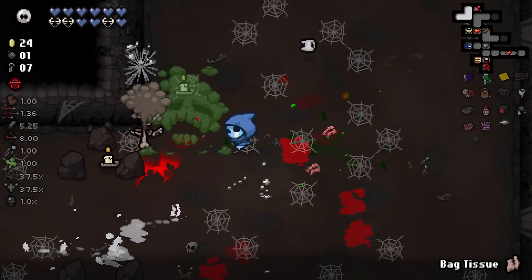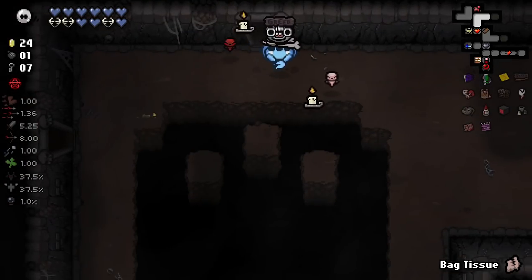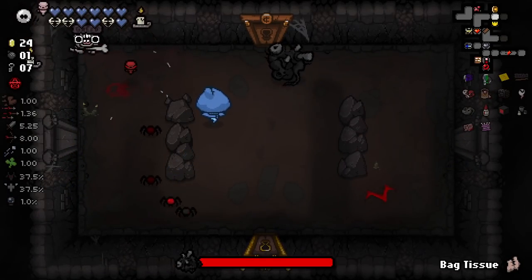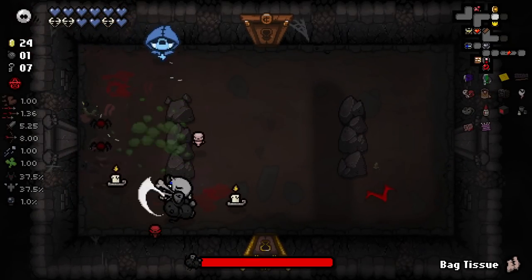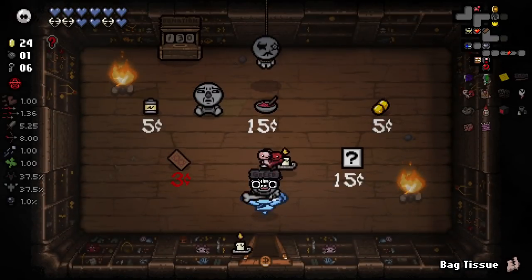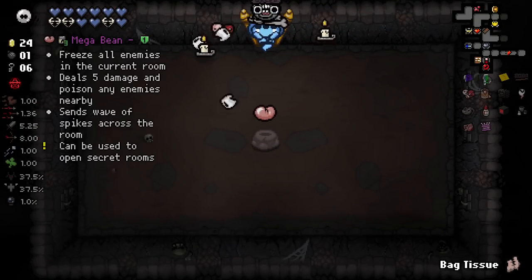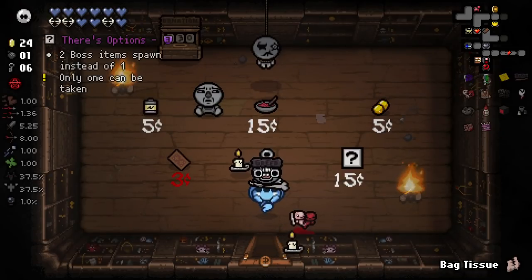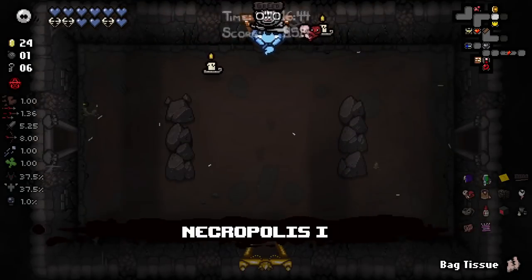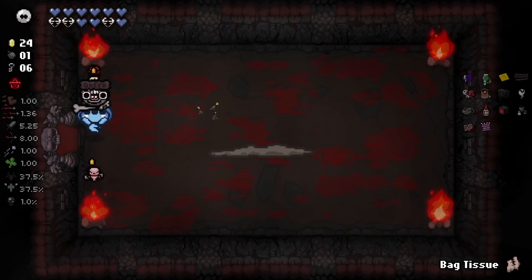Let's check this floor for the possibility of some Diplopia action. I feel like Diplopia always has 'too good to use' syndrome, where you keep it for that perfect scenario where you get like 20 times 4 or some crit, but you end up just not using it ever. Multiplicative red stew could be interesting. Does red stew stack? I feel like today's the day we find out. Let's go fight our boss and see if we get an angel deal or devil deal first.